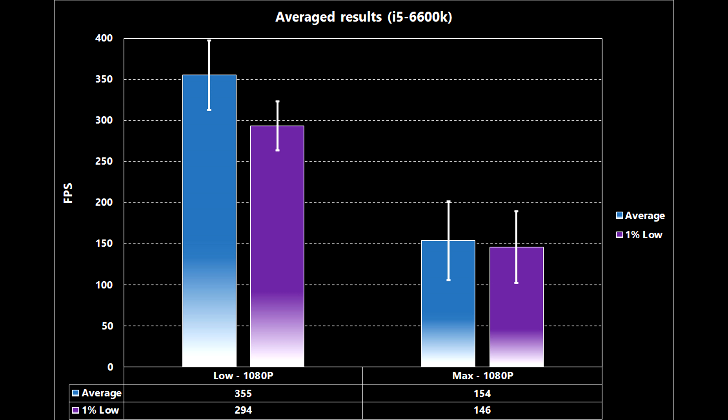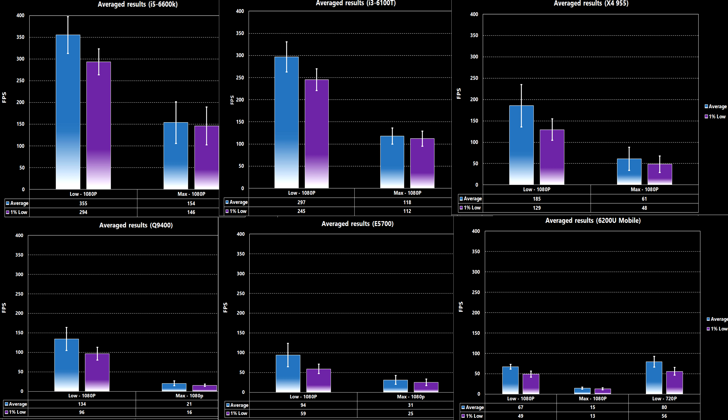That's incredibly high, way above what anyone would ever notice or care about. This system across the board crushed Classic at 1080p on low settings, as you can see by the Barrens, Darnassus, Durotar, and Ironforge tests. Moving to the right, the system still pulled respectable but obviously lower numbers at 1080p on maximum settings — average frame rate for Silverpine was roughly 200 fps, while the 1% lows were only barely lower at 190 fps. Overall, this system was massive overkill for Classic, basically maintaining 100 frames per second at all times even at maximum settings.